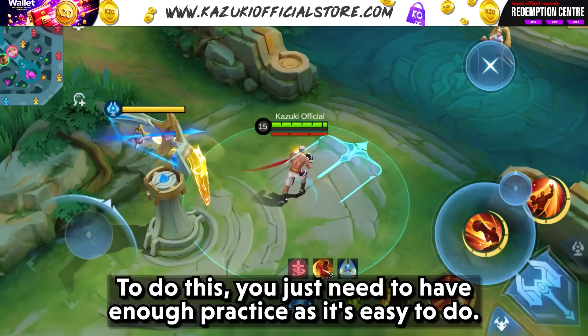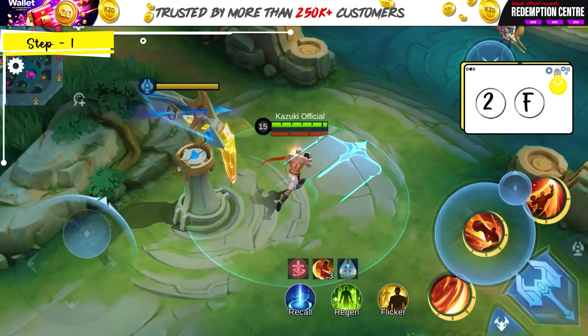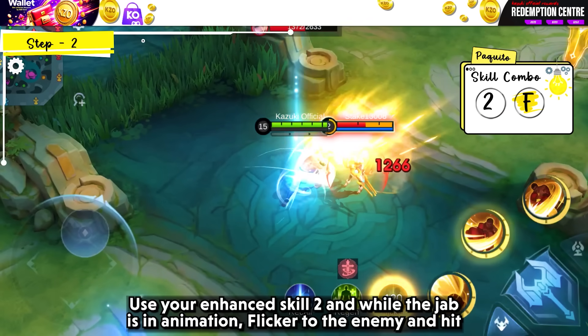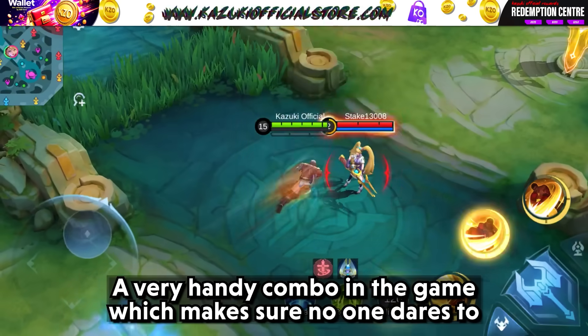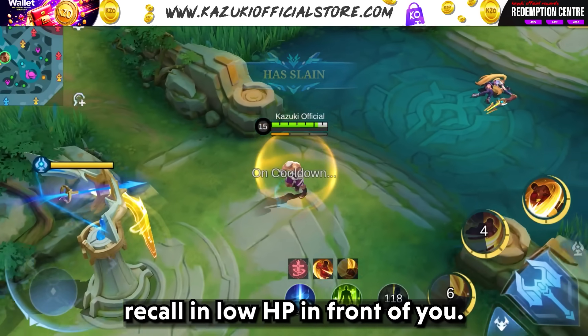To do this, you just need enough practice as it's easy to do. Use your enhanced skill 2 and while the jab is in animation, flicker to the enemy and hit them with a very strong jab to their face. A very handy combo in the game which makes sure no one dares to recoil in low HP in front of you.